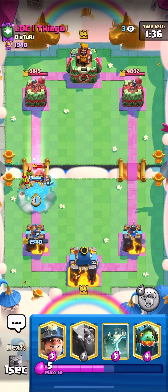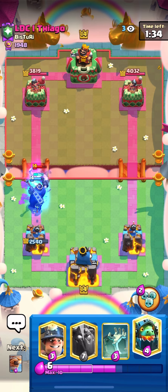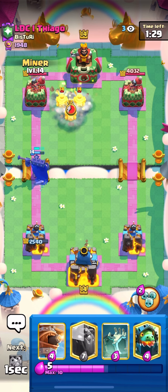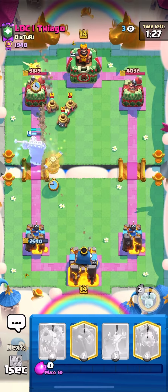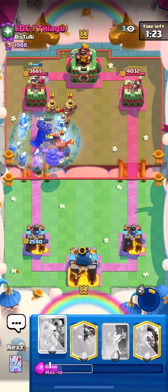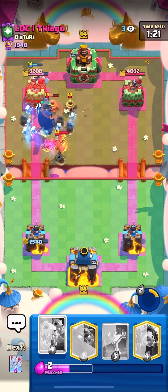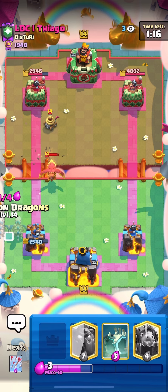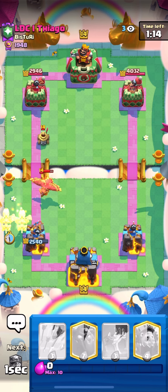We're gonna go with the king here - he's gonna wrap up the goblins and the fisherman, getting some good value there. He's gonna go in on the counter push, so we force that zappy - I wasn't expecting zappies actually. We're gonna pop this ability and - phoenix! I didn't know he had the phoenix, but skelly king is gonna get some nice damage, cutting this damage lead down to 400. Let's go!